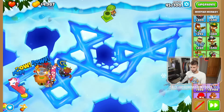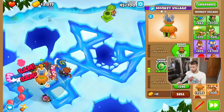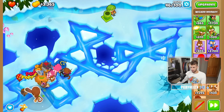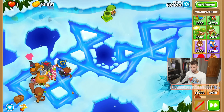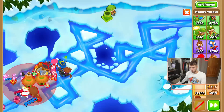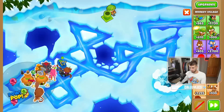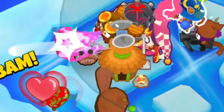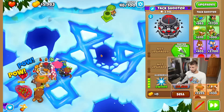Hopefully he gets put in a good spot. So what I'm thinking — just because this is going to be a beast — that's not the worst spot I've ever seen. It was just about where I put down the village. I want to put down another village just to give it extra range to affect the wizard with camo detection.